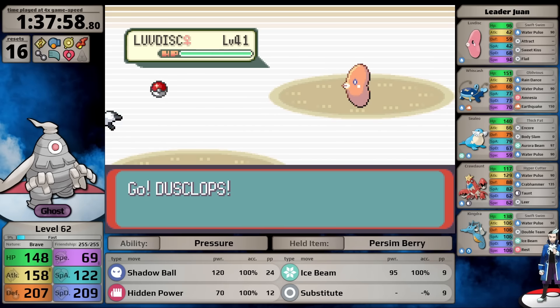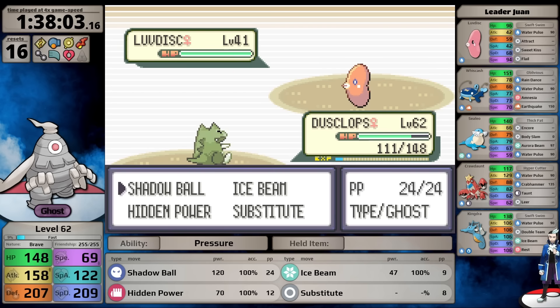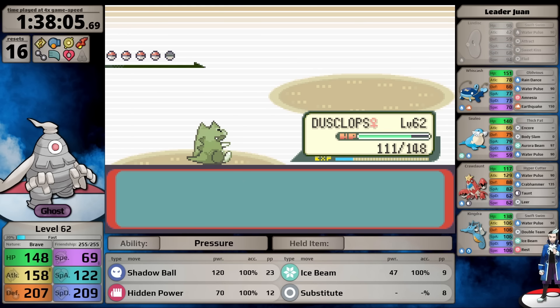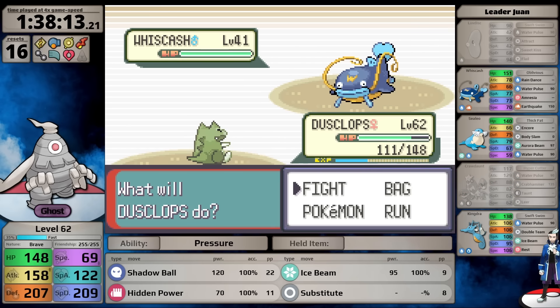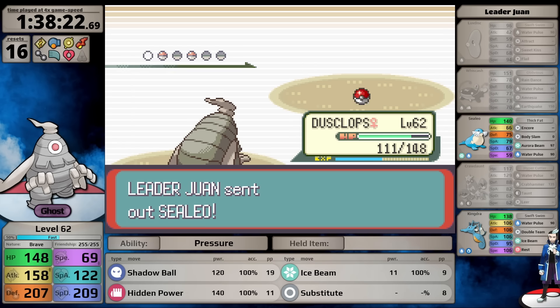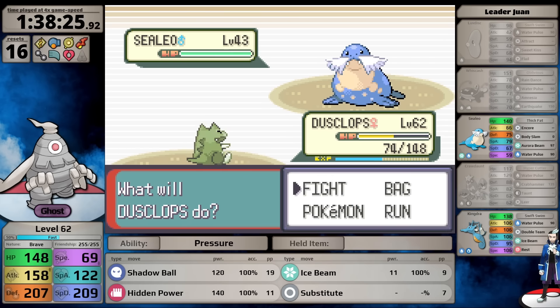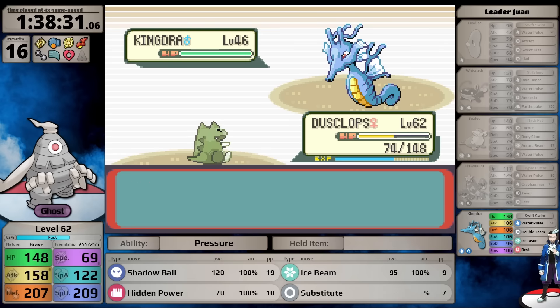I pick up the Earthquake TM but won't teach it to Dusclops yet - Ground moves are more important for Steven Stone. For Juan, I don't have Thunderbolt and won't use Calm Mind; instead I use Substitute. Shadow Ball one-hits the Luvdisc but not the following Crawdaunt. It attacks with Crab Hammer so I switch to Hidden Power. Against Whiskash, Shadow Ball doesn't one-hit and Juan uses a Hyper Potion, breaking my Substitute. I re-establish Substitute on Sealeo for the Kingdra - it doesn't even lose the Substitute against his Ace. Juan is defeated.